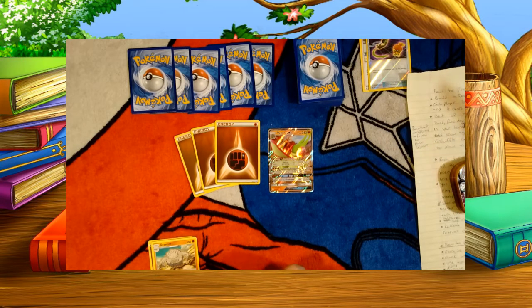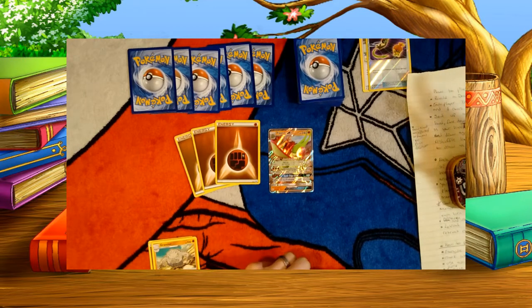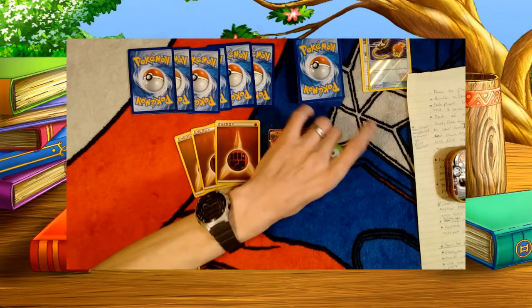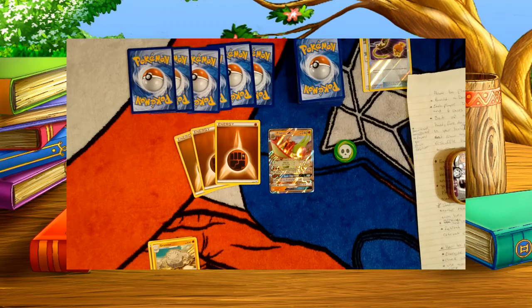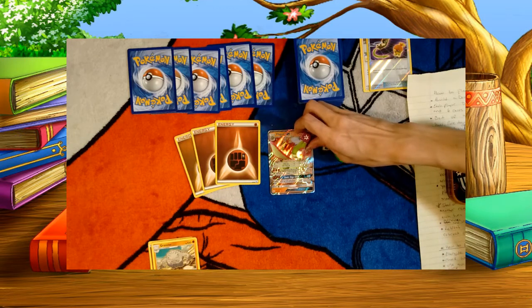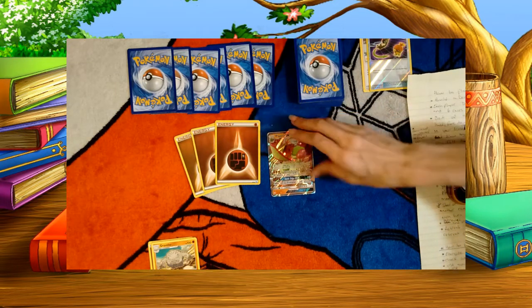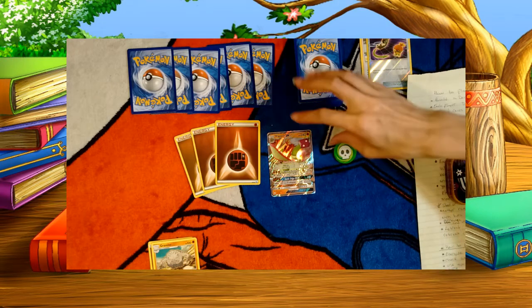You cannot retreat when paralyzed or asleep - they're stuck unless you have something like a Switch card. Confusion gets removed, burn heals, and poison goes away if you go to the bench. For poison, you get a marker and take one damage counter in between turns - unless you have a specialized card that says your opponent takes more. That applies both turns. And with burn, it takes two damage counters in between turns. The opponent flips a coin to see if burn gets removed or if they stay burned for the following turn.